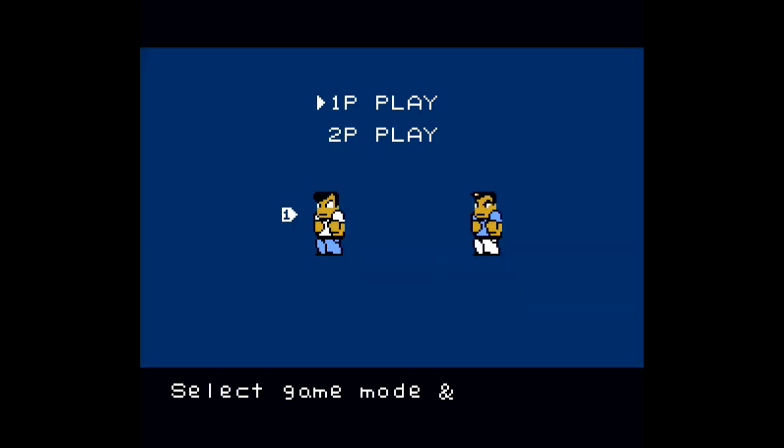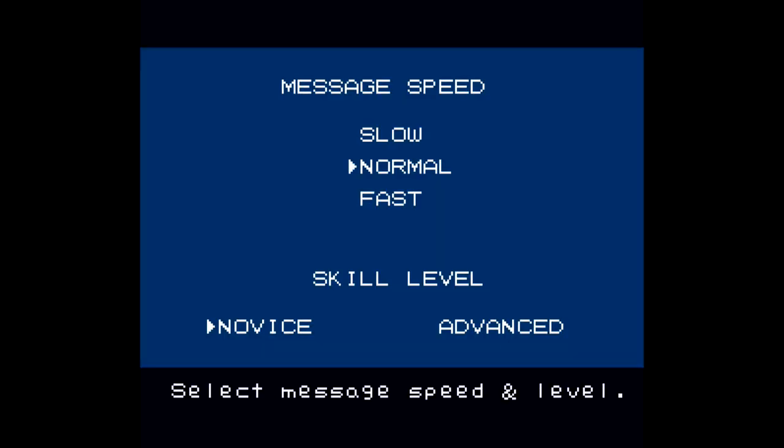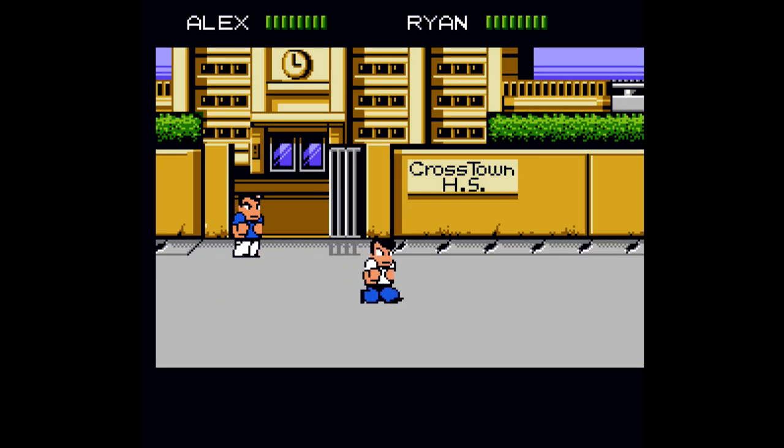Now, what's going to be optional yet highly recommended is playing this with a second player or just another controller plugged in. The reason for that is if you have a second player, it's going to prevent any incidental deaths, so make sure you plug one in if you have it. Set the text speed to fast and stick the difficulty on novice.